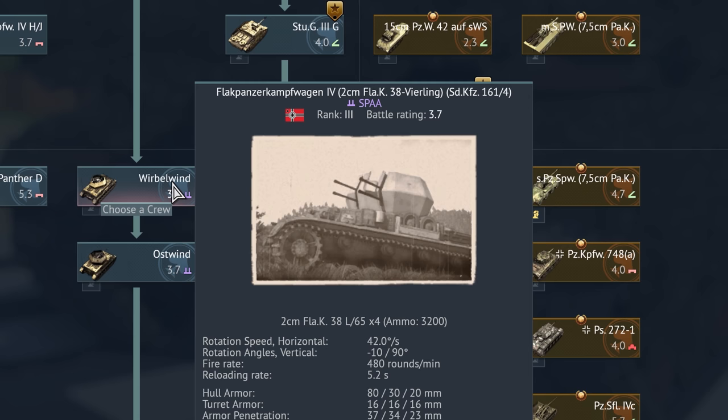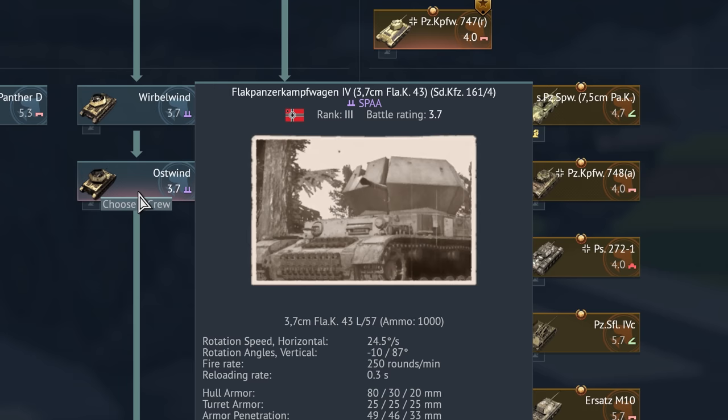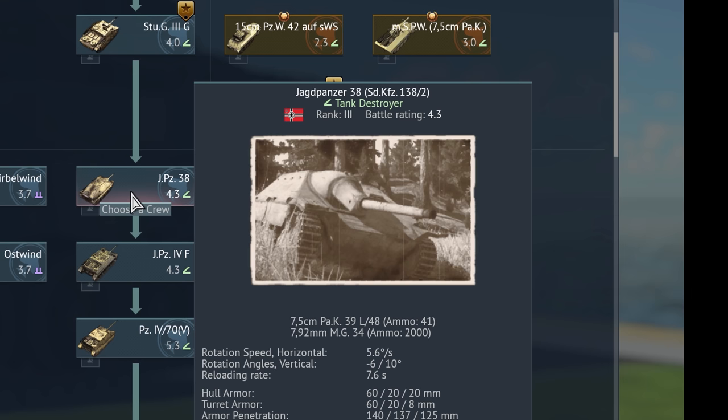Drilling means triple, Vierling means quad, Zwilling means double — it's twins, triplets, quadruplets. It defines the number of guns. The Jagdpanzer 38 Sonderkraftfahrzeug 138-2, also known as the Hetzer — adorable little thing.